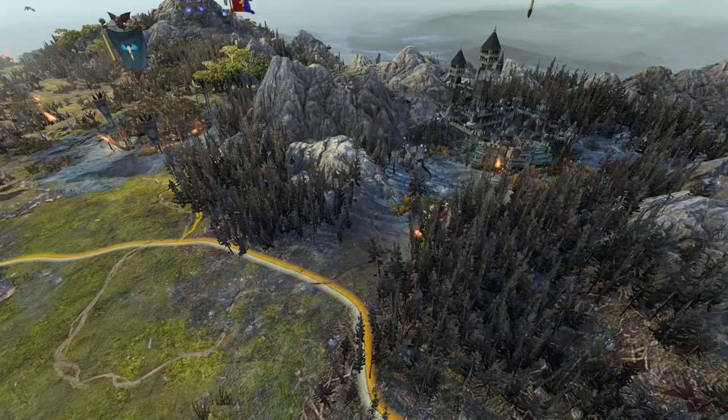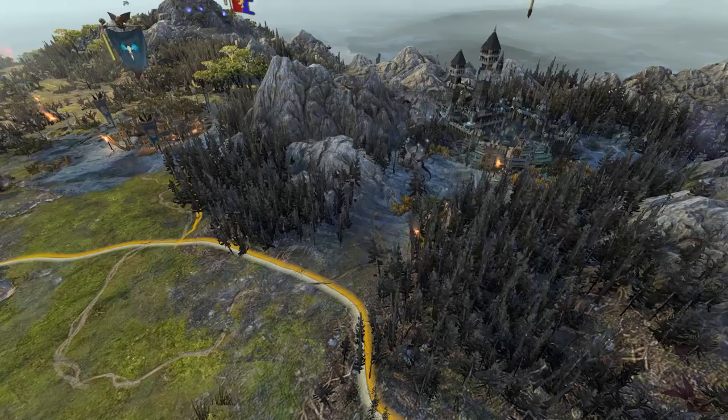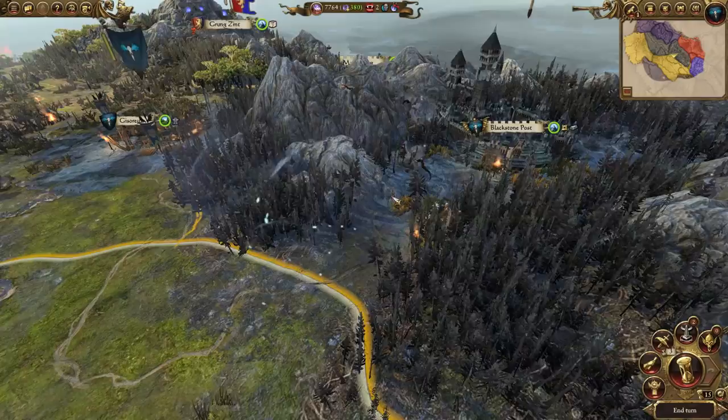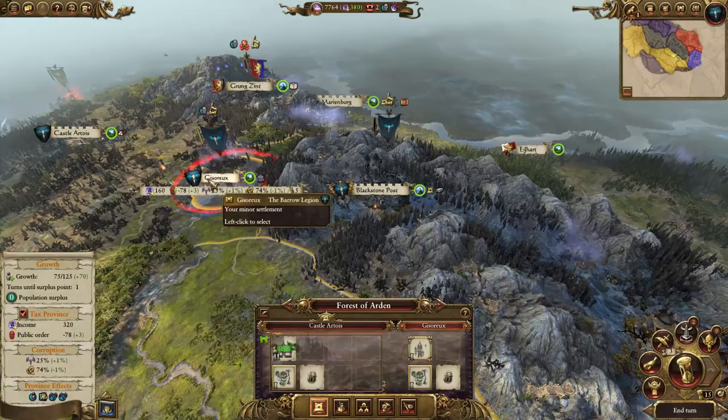Hello, Monsters Abound here and welcome back to Total War: Warhammer 2, Mortal Empires, and Part 4 of my Kemmler campaign. We're currently having a problem with cooties - vampire ones, obviously. We're currently struggling with untainted osmosis, which is causing a problem with public order. Public order is always a problem.